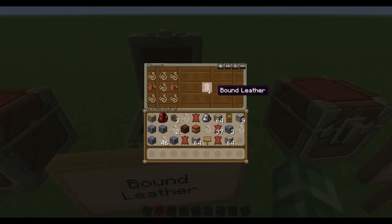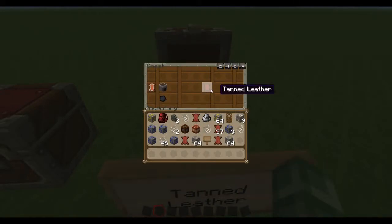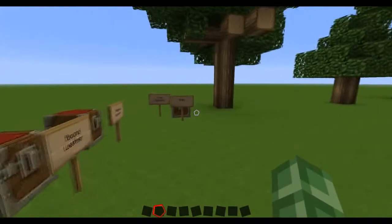Bound leather is made with Irish string and two leathers. You then cook the bound leather to get tanned leather, and you use the tanned leather to make a big backpack. I guess the reason for crafting around a regular backpack would be to save a color that you don't have any dye for.